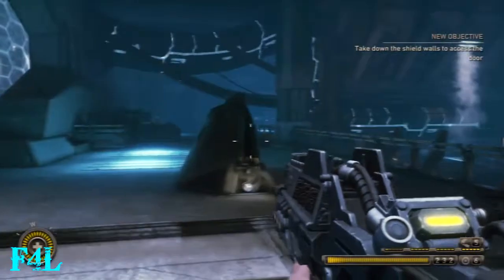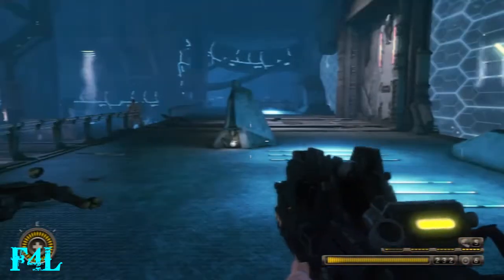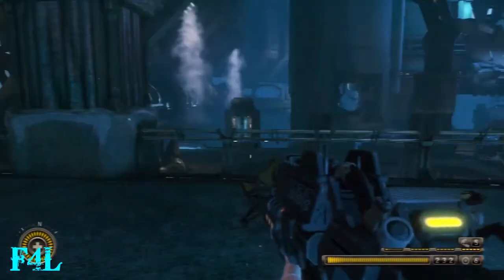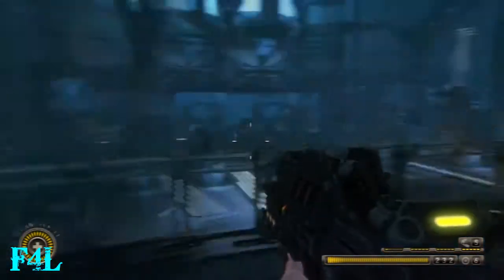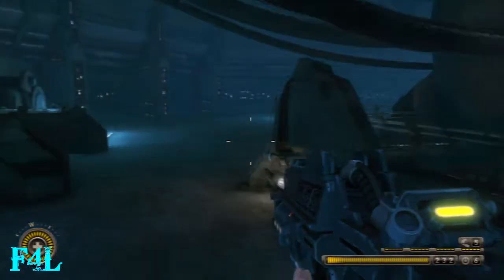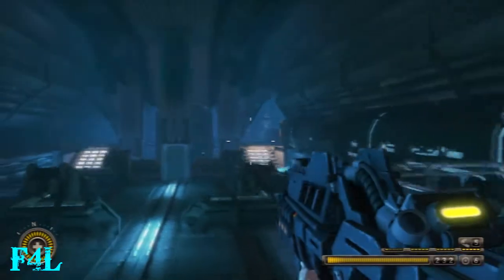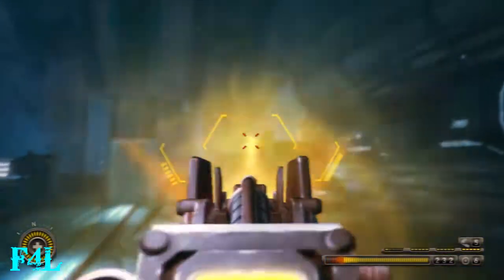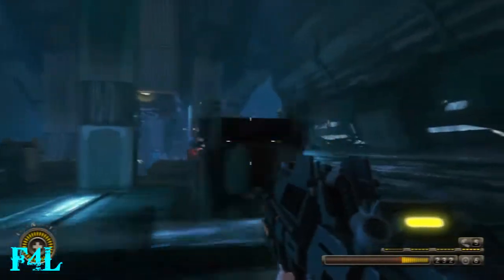When you get up here, you have to disable the two controls for this shield. You can go about these in either way — it doesn't really matter which one you go to first. You get a checkpoint after you disable each one. I decided just to go down the left side first.